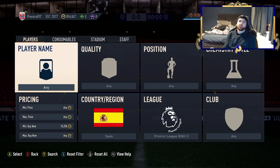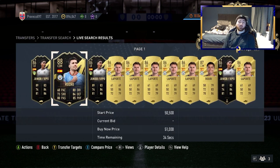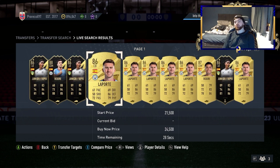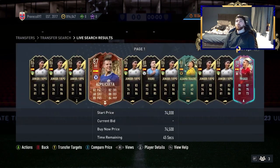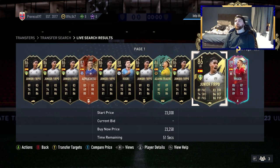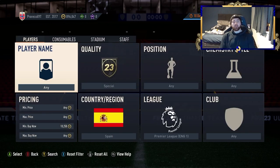An honourable mention — one of my favourite filters: Spain, Premier League, at minimum 10,250. This filter has had a recent addition with Firpo. Along with Rodri, you've got Firpo, Laporte, and normal Rodri. Because there are two informs in this filter now, it's going to be an even better one. You can also just do Special Spain — you've got Azpi, Adama, Firpo, and Rodri. A nice little selection of players there.